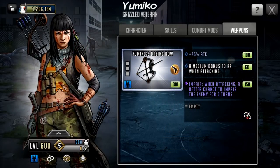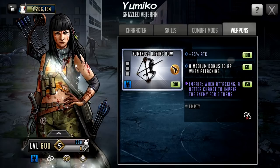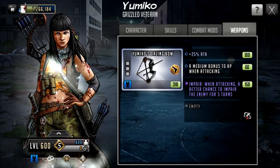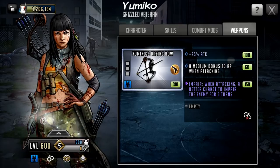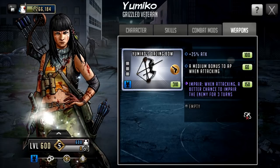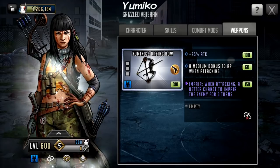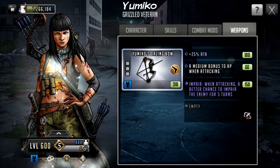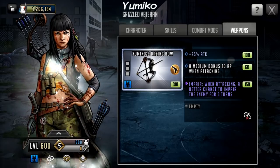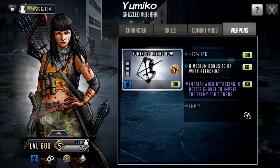Yumiko of course has her base weapon — Yumiko's Dazing Bow. It has a 25% attack boost, a medium bonus to AP when attacking, and impair when attacking — a better chance to impair the enemy for 3 turns. This bow is actually not too bad if you're brand new to the game — you can upgrade it from base and have a pretty decent attack team weapon. If you're a veteran though, 25% attack on the base isn't the greatest, so you probably want to 5-star this weapon straight away unless you don't have many impair-on-attack weapons. Getting it to 35% attack and a huge bonus to AP on attacking is worth it, and it's a nice option to have in your arsenal as a controller character.